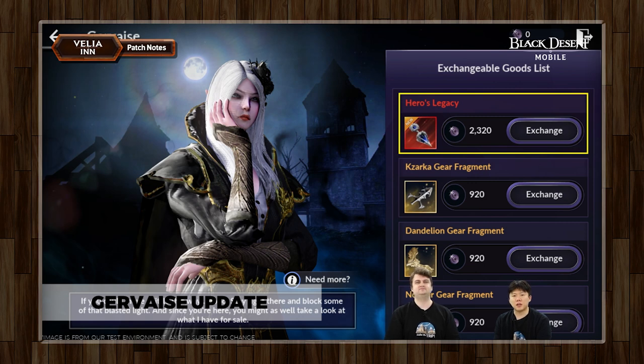So for now, Gervais added a new item to her inventory — it's going to be Hero's Legacy. And if you guys want to do that, then you can try to get your pink item that way.